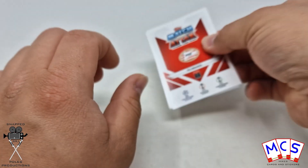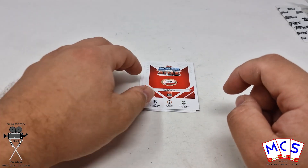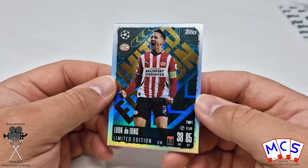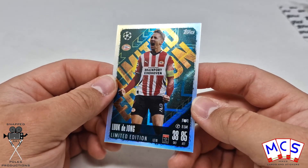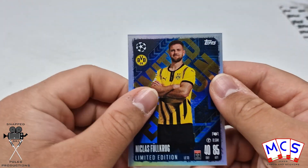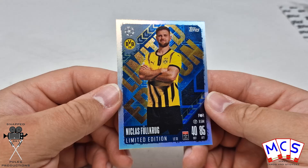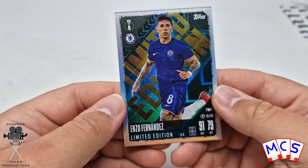As I've done previously — no digital cards either. First up we've got Luc de Jong Limited Edition, PSV Eindhoven. Next up we've got Nicholas Fullkrug. And the last limited edition is Enzo Fernandez.